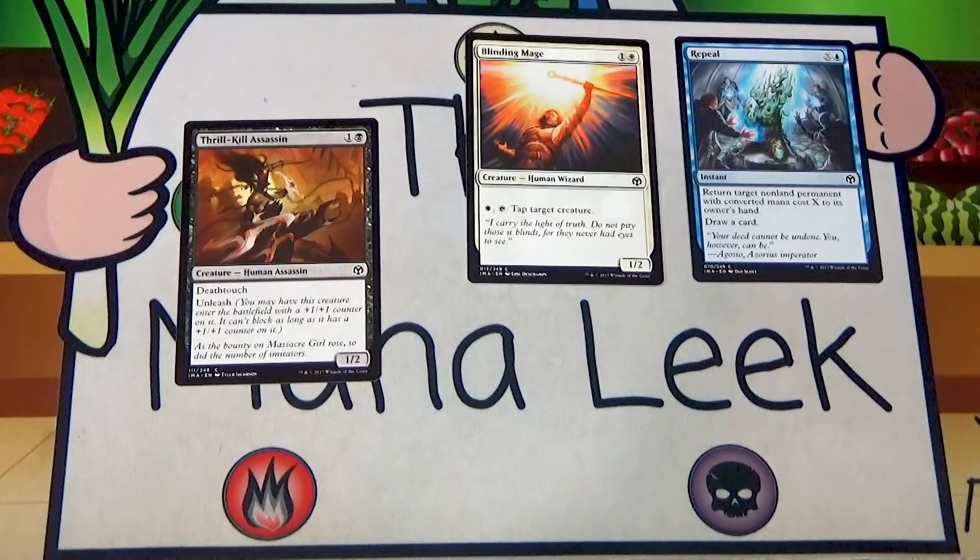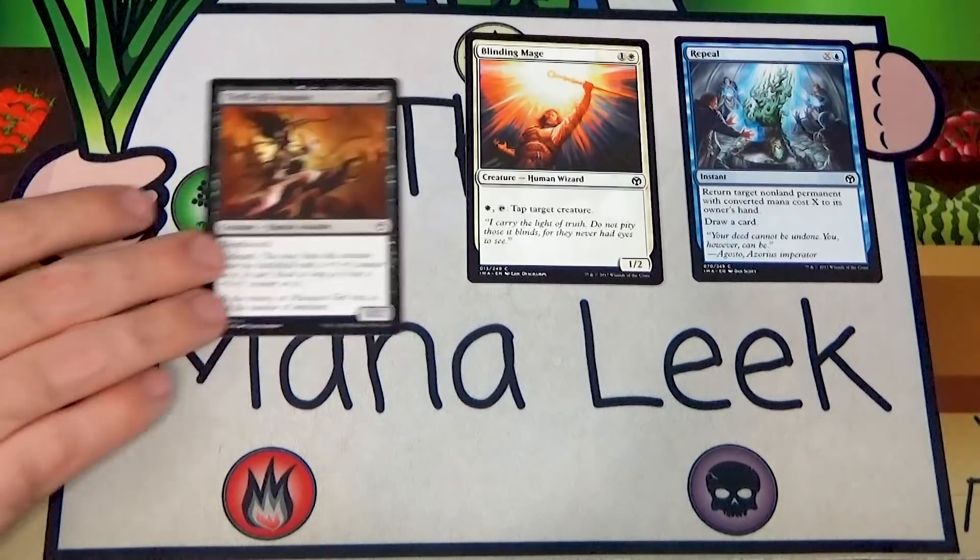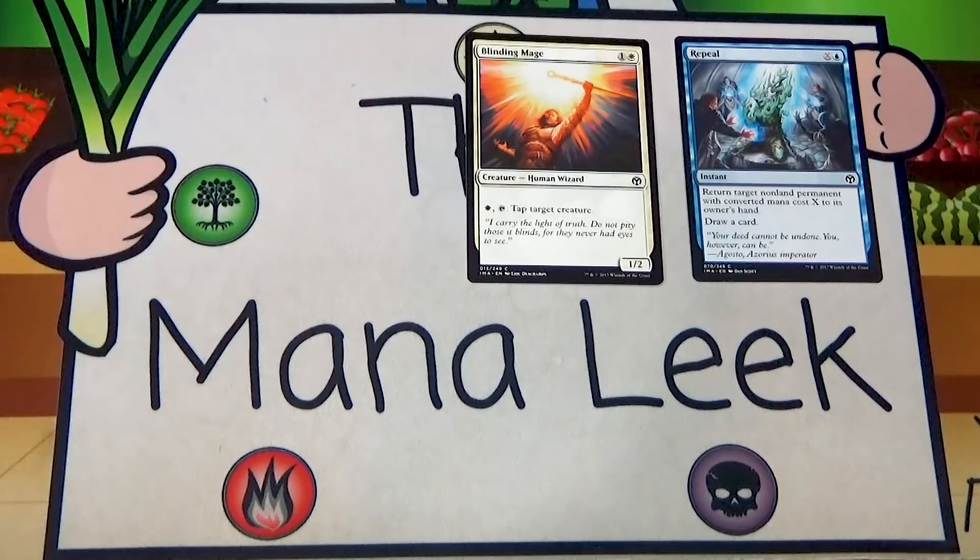Thrill-Kill Assassin is our final common — one and a black for a 1/2 Human Assassin with deathtouch and unleash. When it enters the battlefield you can put a plus one plus one counter on it, making it a 2/3, but then it can't block. Thrill-Kill Assassin is pretty good — I'd consider first picking it in weaker packs, but not above the top cards we've seen so far.